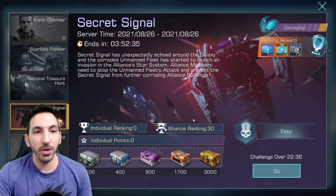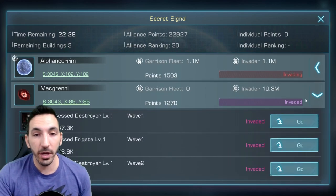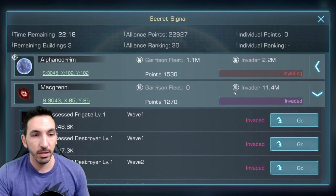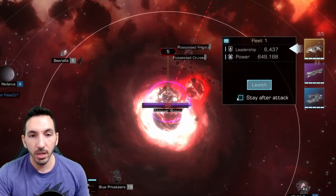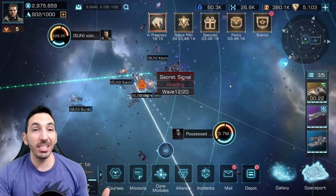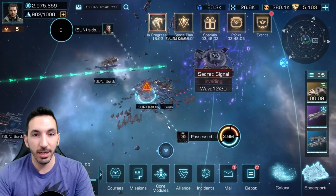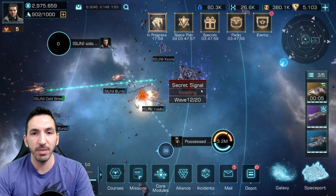The Secret Signal event is going on right now — it ends in four hours and we have 22 minutes until the challenge is over. We've got some invaders coming in about three minutes and 14 seconds. Some other members are already going in there, but I'm going to send my own troops over there and see if we can take them down. The possessed fleet is out from the Secret Signal — we still have eight waves to go. Everybody is just fighting like crazy. The possessed fleet is in the same star system where I have my spaceport, so I'm going to try to attack and send in another fleet.